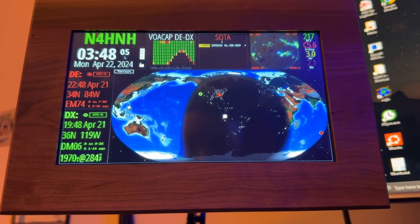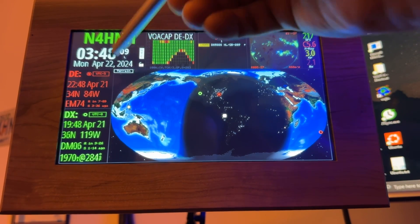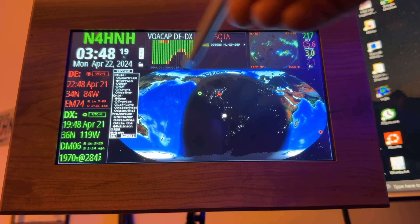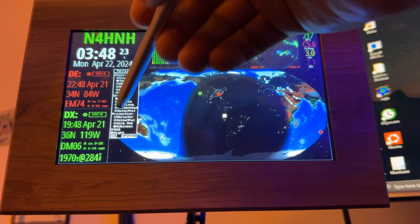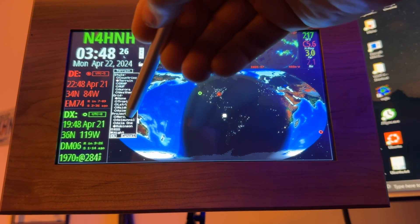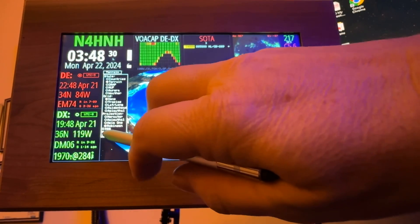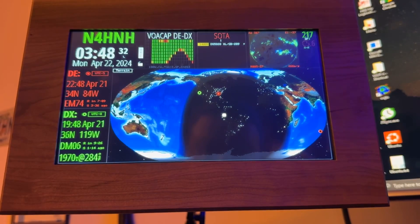I want to show you one other thing — I switched to this option. I'm going to tap Terrain. I'm using Terrain right now. You know me, I like MUF Map — Maximum Usable Frequency — but I've got that set on one of the other units. I just want you to see this shape here. Select Robinson down here in the bottom choices, and click OK. I'll cancel because I've already done it — and you'll get this look here, kind of an oval look. I just think it looks cool.